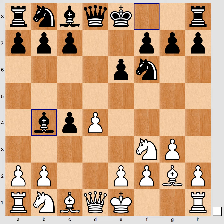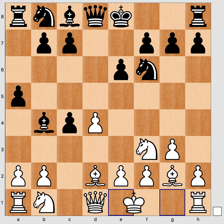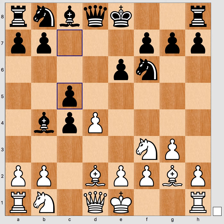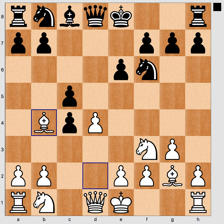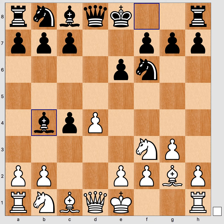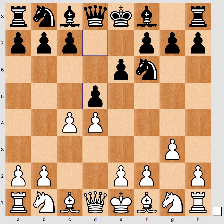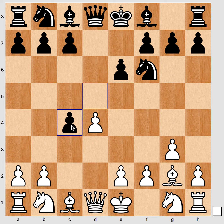Another idea here is again Bb4+ check, and the main idea is to really plant this dark-squared bishop and force white to weaken himself. If Bd2, black wants to play a5 or c5 with a similar idea as before, but black really would prefer the bishop to stay here. Taking a step back — after d5, developing in the center, the most principled continuation is to take on c4, and we looked at the ideas a6, Nc6, Bb4+, c5, Bd7.